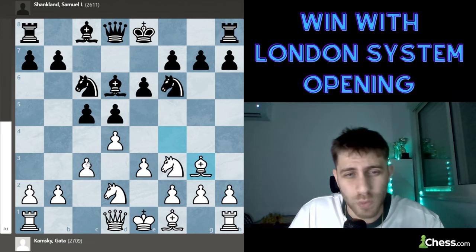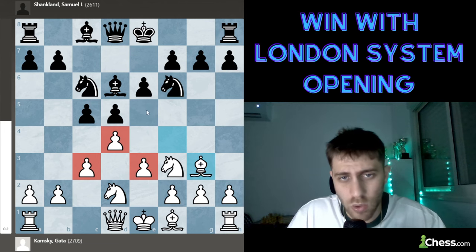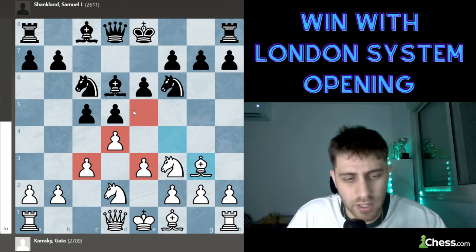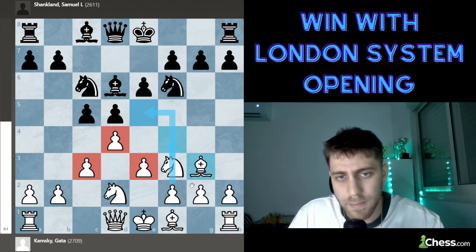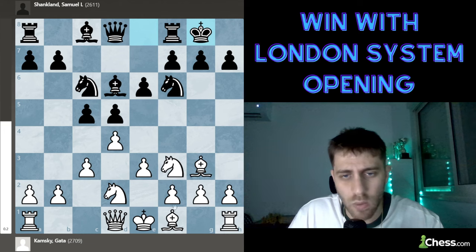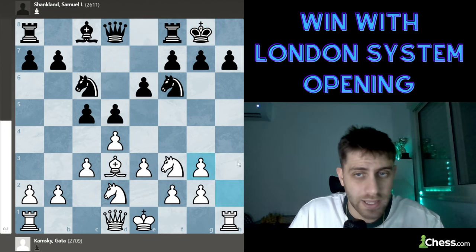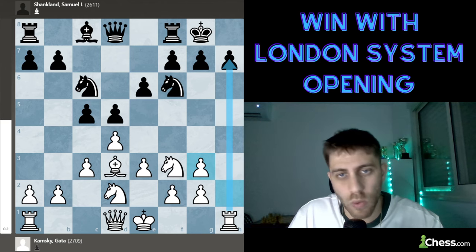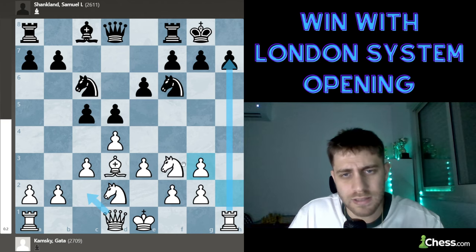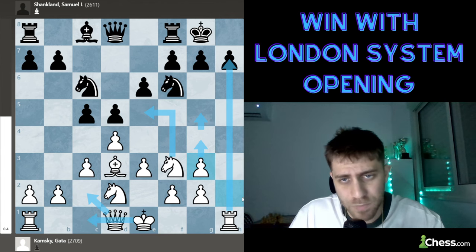As you can see, the pawn structure with White's pieces is very strong — c3, d4, and e3 cover each other. White is also eyeing the e5 square for a knight, and f4 might come as well. Black castles, and now bishop to d3. The point is that after bishop takes g3, for example h-takes, the h-file opens for the rook, which might not be so simple for Black. White could attack and possibly castle long.